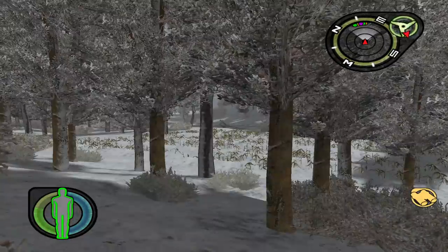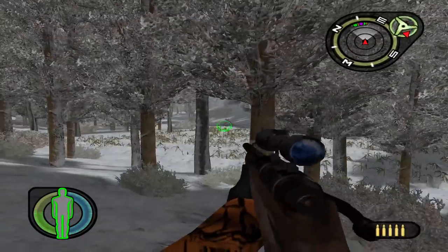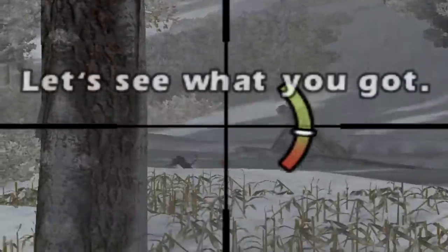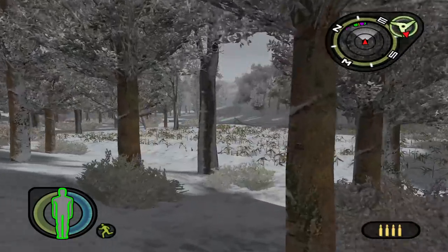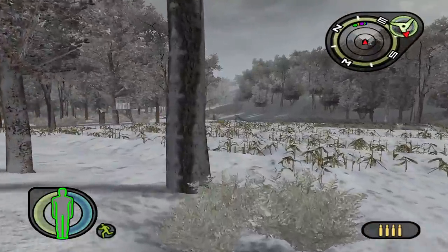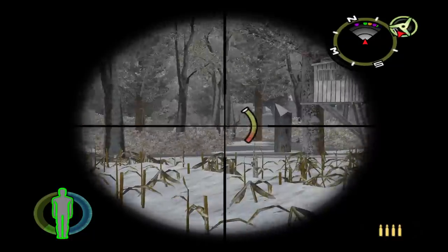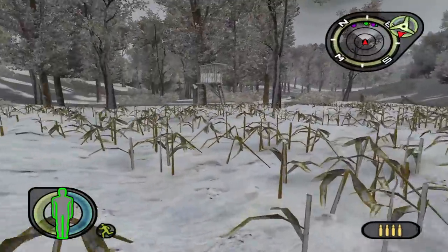We're going to get to do a little bit of hunting in some snow, which potentially could be interesting — we should be able to see stuff further away. Clearly I should have got the binoculars on the first hunt, but that seems to be a good enough buck to fill our tag on. I think we can get that lined up. They really get hit hard when you shoot them — they really just kind of ragdoll, but I wanted to get in this little tower and kind of overlook the cornfield here.